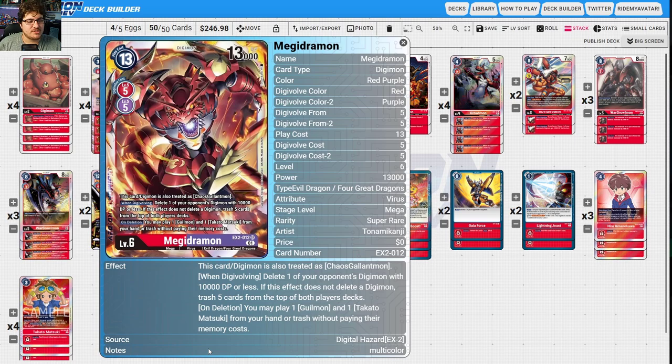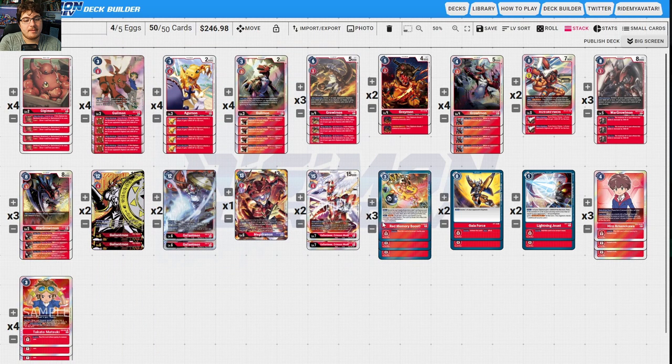Megidramon helps mill cards; if you can't delete one of your opponent's Digimon with 10,000 DP or less, with Gallantmon and WarGreymon stacking it gets to 13k very easily. If not, just trashing five cards really helps out. On deletion, you get to play a Guilmon and a Takato from your trash without paying their memory costs, which helps get some extra swings in.